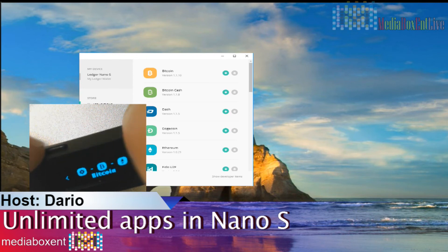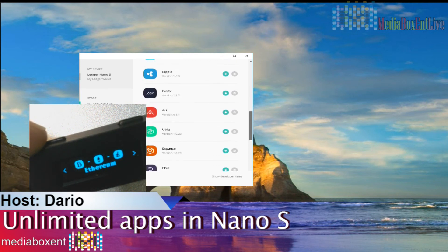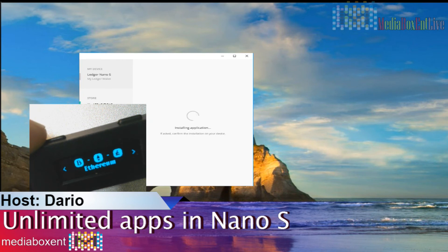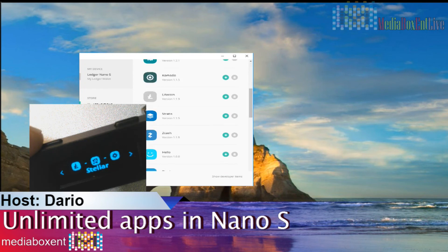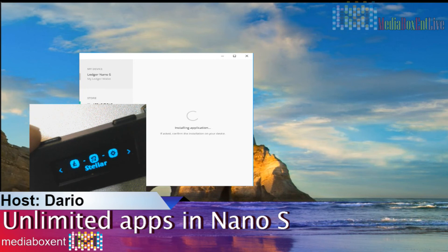So now I've got Ethereum but I have plenty of space. What I need right now is Stellar, so I click here to get Stellar. And practically we're going to install Stellar. Now I see Litecoin, Stellar — great. And I also want to try the authenticator app. I gave it a delete before because I didn't have any more space. Now I can use it — I got space too. I really want to try that; I didn't try it yet because I had deleted it to free up space.